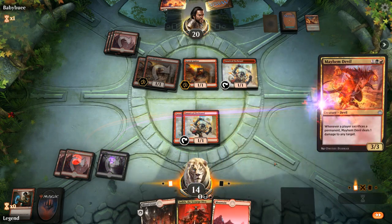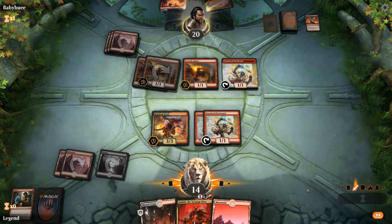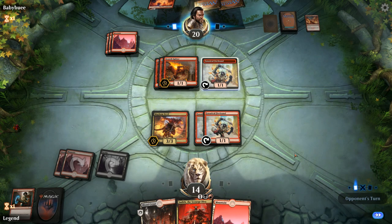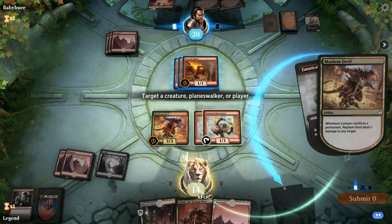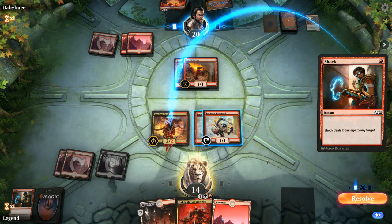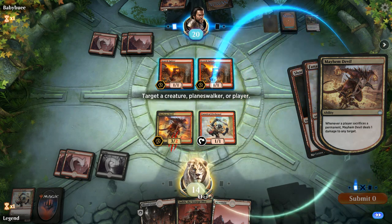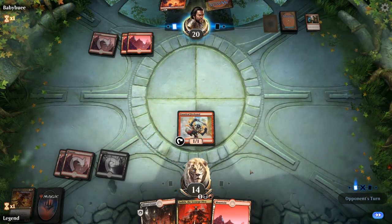We play Mayhem Devil and pass. If they sacrifice a Firebrand now, the Devil also deals one damage — they might have wanted to do that first. Their Firebrand going after Mayhem Devil takes out a Spitter. They might have Shock to take out the Devil, but then they might be unable to play Spitfire unless they have another land. We get to take out both Spitters.